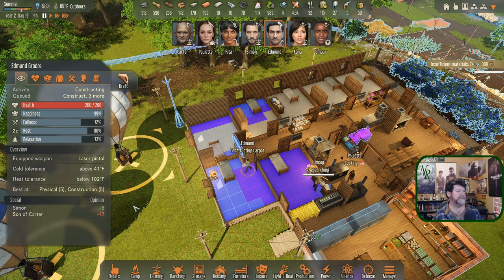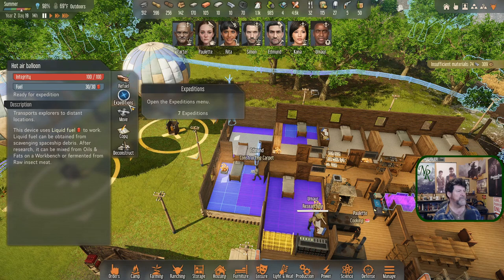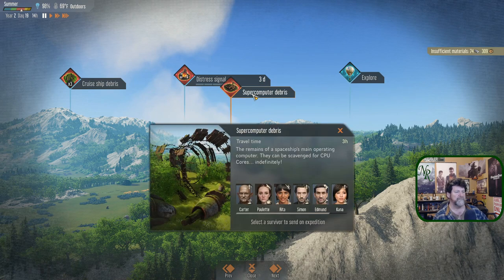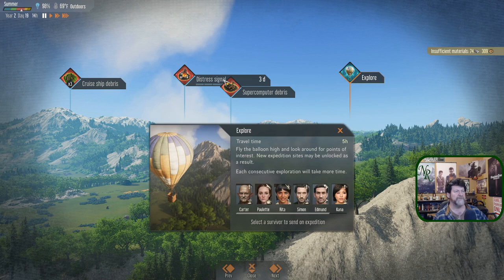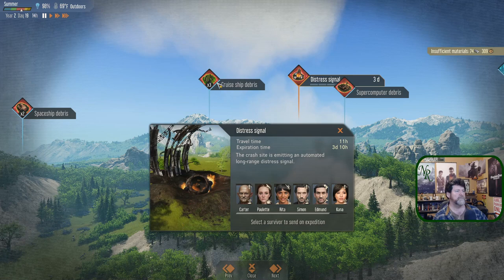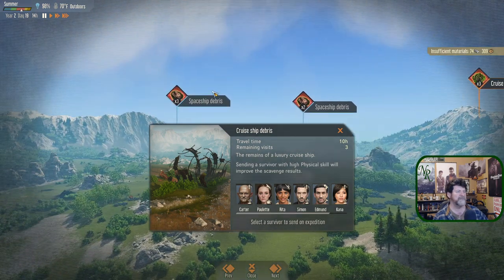Edmund is full and in decent condition — he could take off immediately. We've got that distress signal, and we could get more CPUs indefinitely. There's a five-hour trip versus an eleven-hour trip for an unknown reward. The cruise ship debris brought back clothing the last three times.